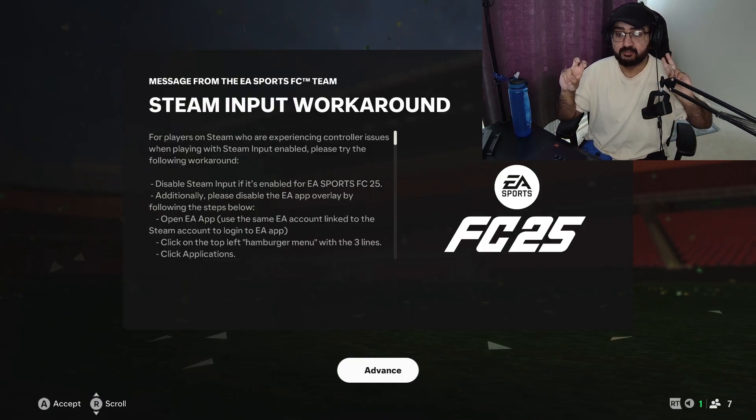I've literally just loaded up FC25 and EA have already addressed issues for PC — specifically the Steam input issue that a lot of people have been having recently. Essentially it's overlapping input from two different applications: as you're playing on the EA application, Steam is interfering with your controller input, causing disconnects and movement issues. I'll show you the message EA posted for those who may have skipped it.